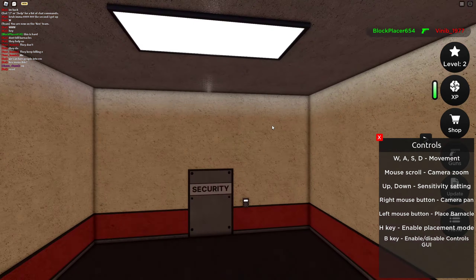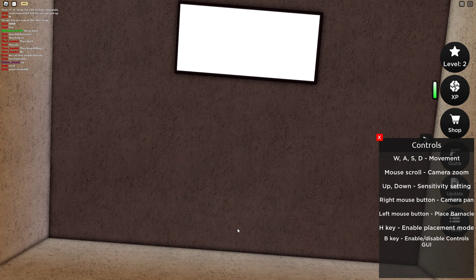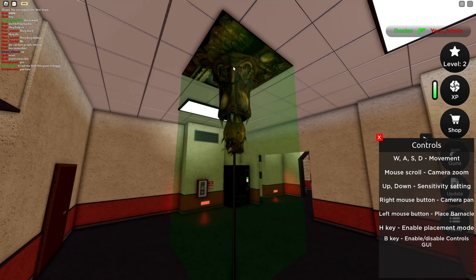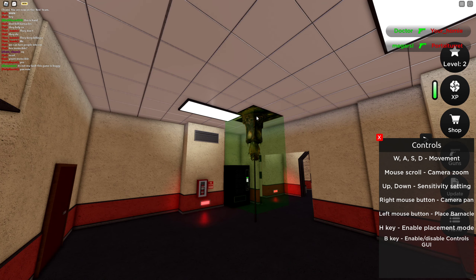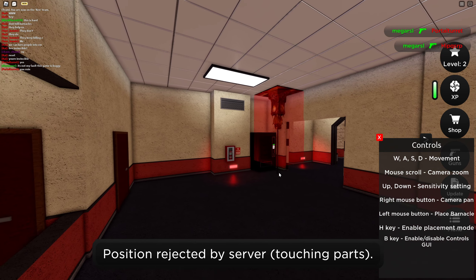What if I put one right here? Can I actually put one right here? No, I can't place a barnacle there. Okay, there we go, now it's green. I'll place it right there - position rejected by server, touching parts.